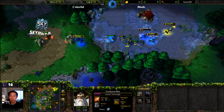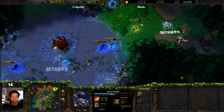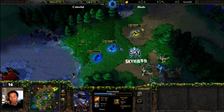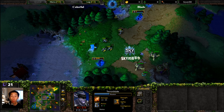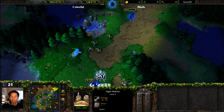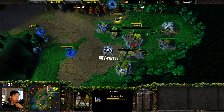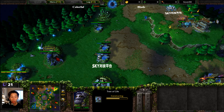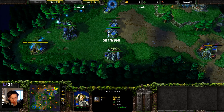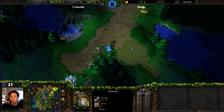Illusioned units can actually disrupt Healing Salve and any of those regeneration abilities. The illusions can also wake up creeps even though they are not dealing any damage. Back off to the north — tech to Tier 2 is nearly done for Blade. Meanwhile, Colorful is also nearly done. No signs of expansions, so one-base play is in order.